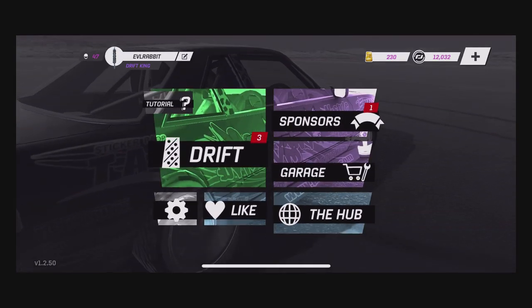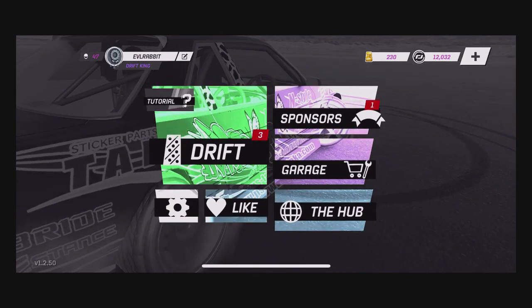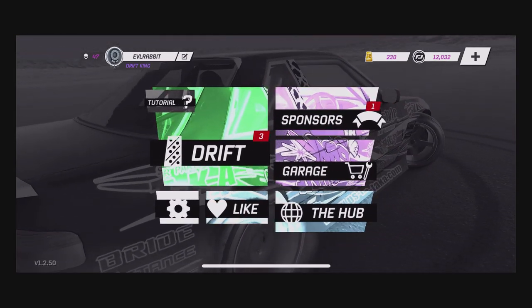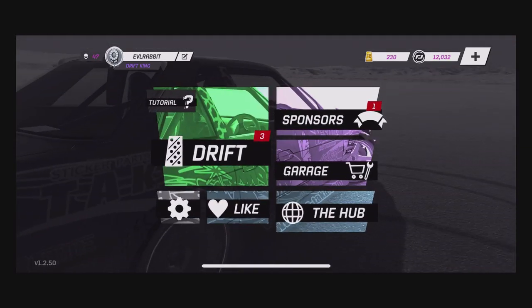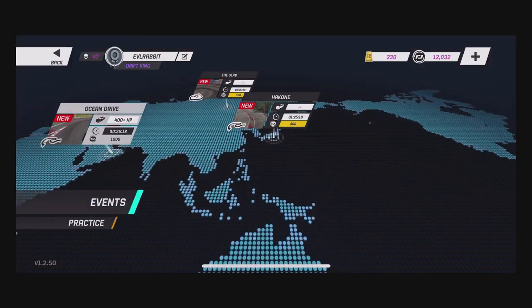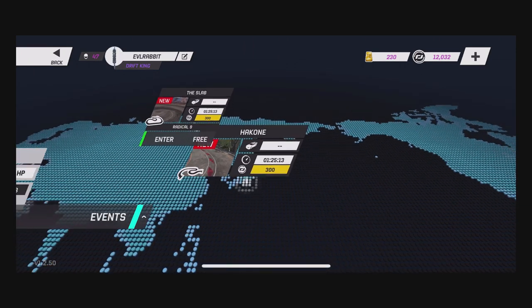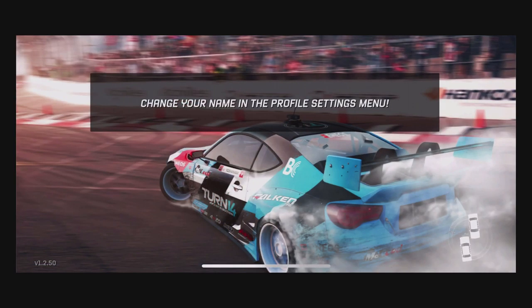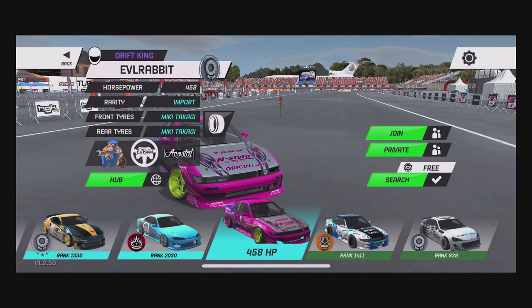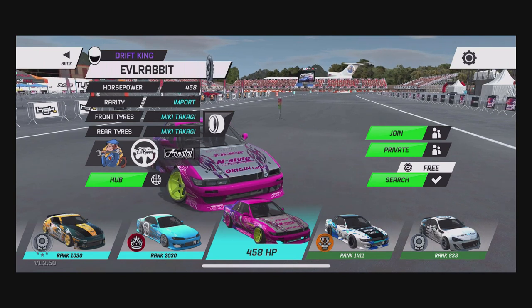This way, if you want to go purchase the cars for yourself, you have a little insight and get a chance to see them in action before you make that purchase. So we're gonna get my impressions on a couple of these cars. Looks like we have Ocean Drive, FD Special, Skyline, and the Slab — we're gonna go right into the Slab and take the S13 out.